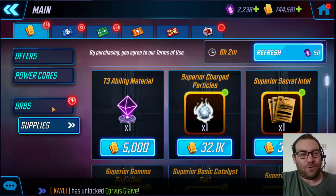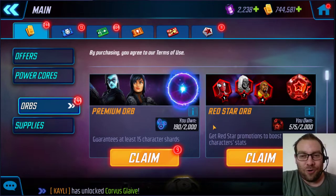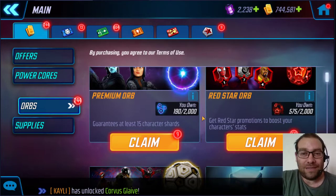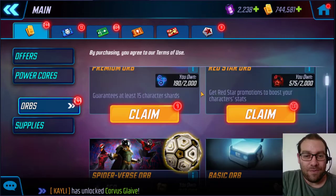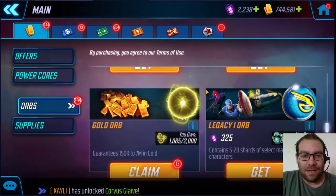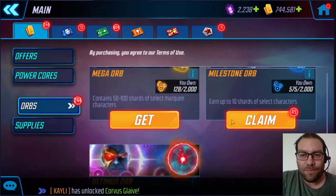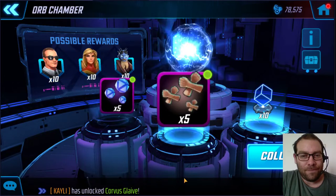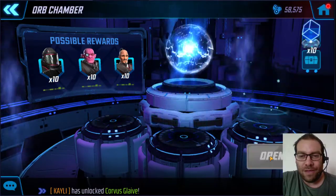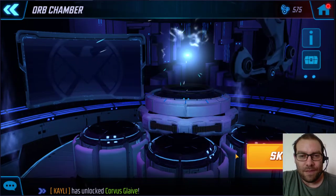So first of all, let's go see if we can get lucky with some orbs. I have 131 red star orbs — it's better to save them because they're more valuable now since we can't get Taskmaster in the shop, so higher chances are better. We also have 9 premiums, some basics, gold orbs, and some milestone orbs. We should open some milestones and try to get as much gold as possible — I need so much gold.